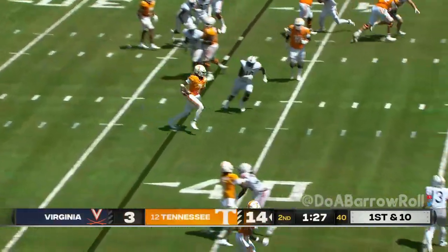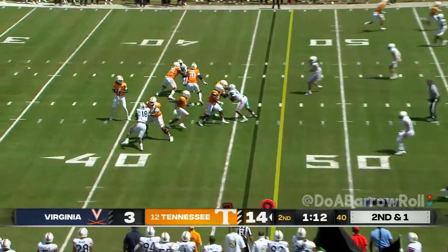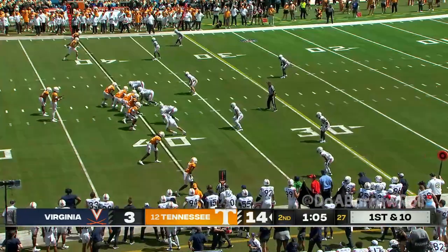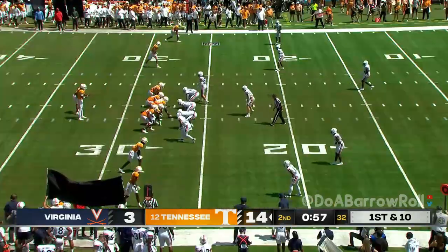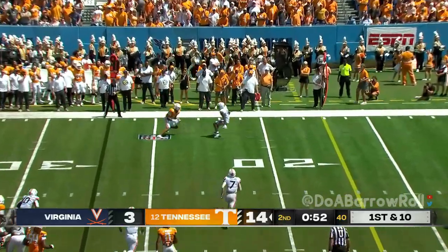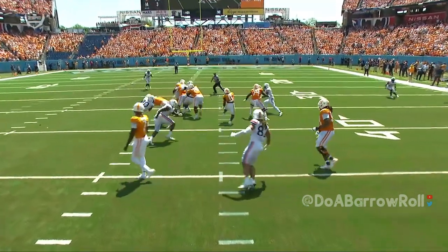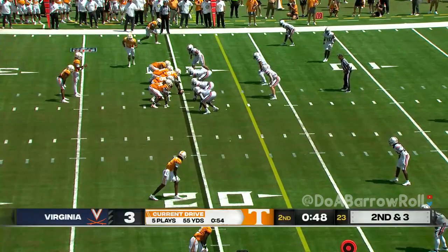Milton on the read — keeps it, high knees, strides ahead. Second and one. He's able to connect with Keaton. 65 seconds remain in this half. Right again — just like that they're knocking on the door. Milton play action to the outside, another completion. Timeouts for Tennessee. Here's Will Campbell — he's going to pull around. This isn't just a zone inside between-the-tackle run scheme; they've got big dudes that can move.